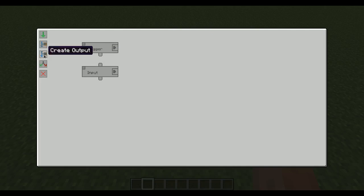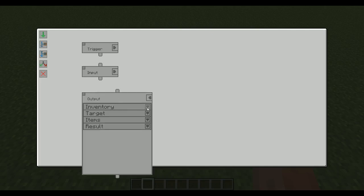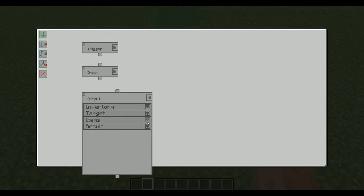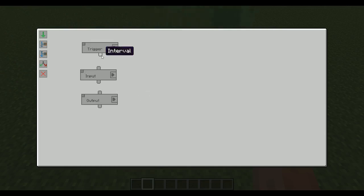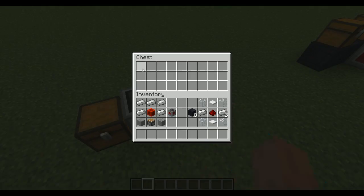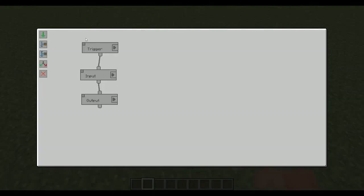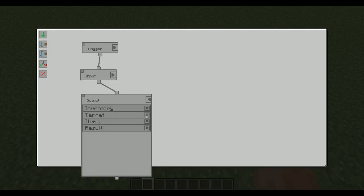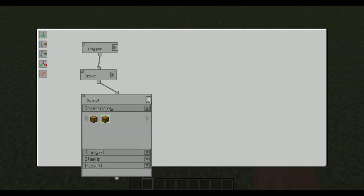I'm going to select that as being a blacklist. Now I need an output as well - this is an output that is going to send things out from the machine inventory management block and input them into other inventories. I'm going to select the chest with the gold in it. Now I just select these, click once, drag and click again like so. I've made that chain and now the iron is gone - it was moved over to the other chest. The trigger starts it all off, the input grabs everything from the chest, and then it goes into the other chest.